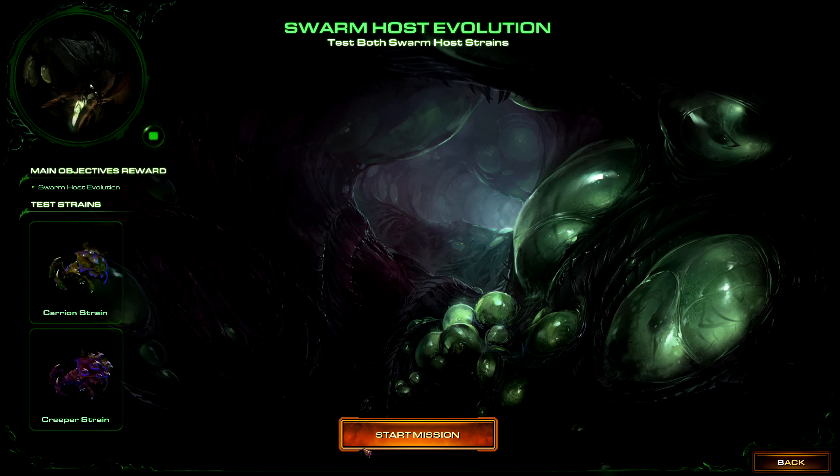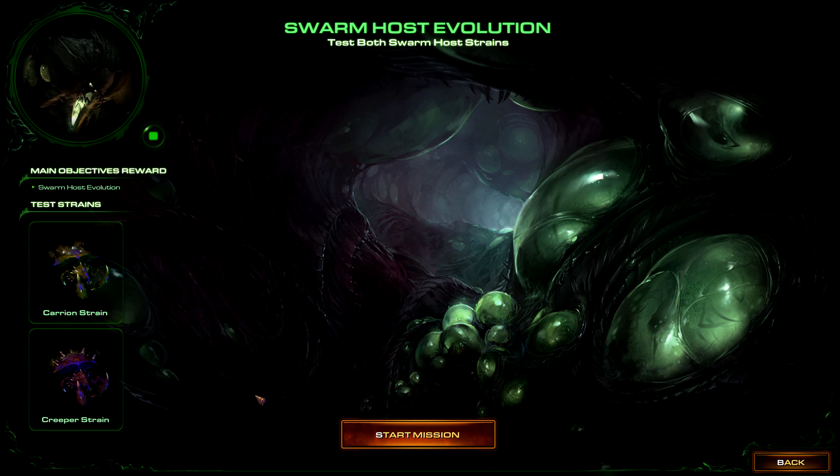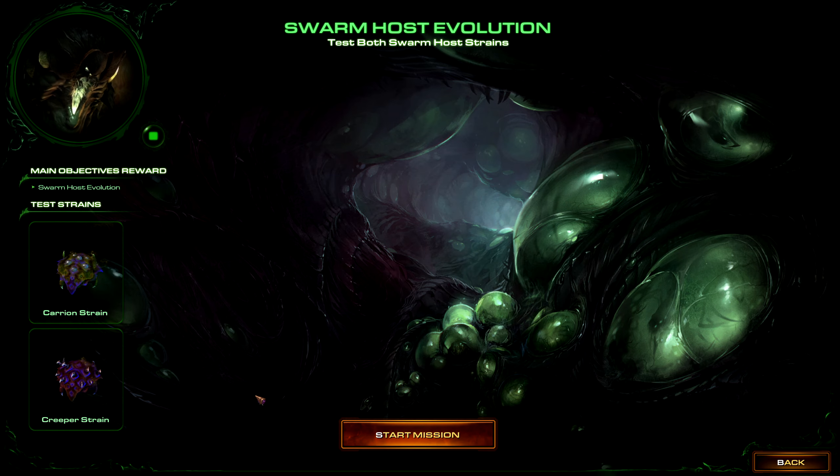Swarm host strain ready for augmentation. Discovered creature with beneficial sequences. Allow swarm host to produce flying locusts. Must consume, acquire essence, improve swarm.